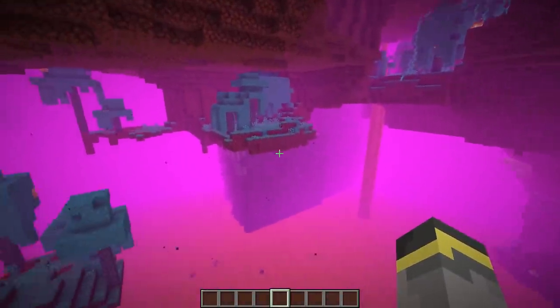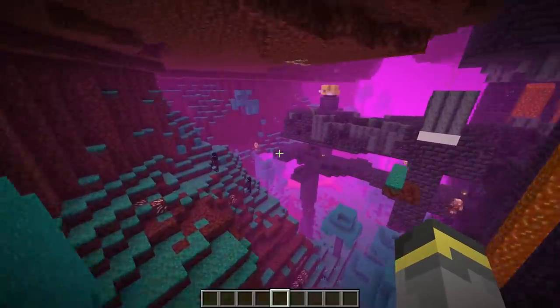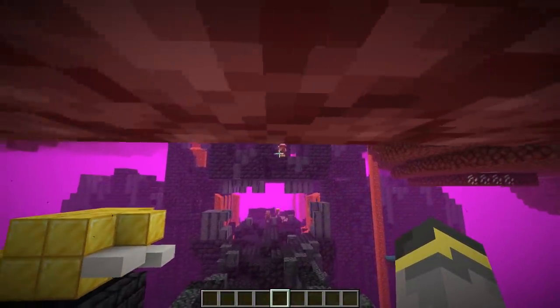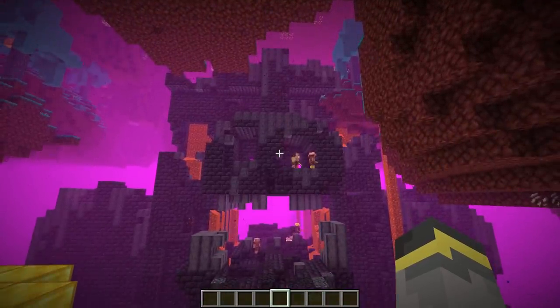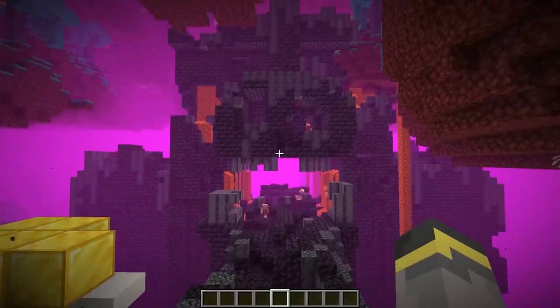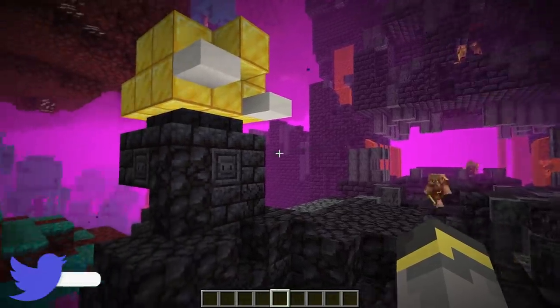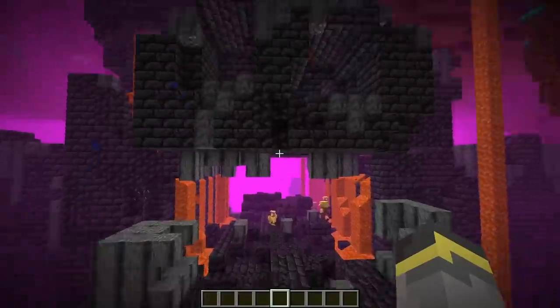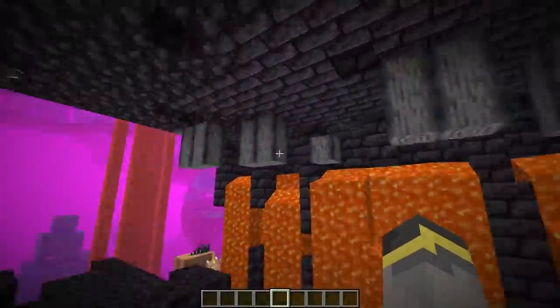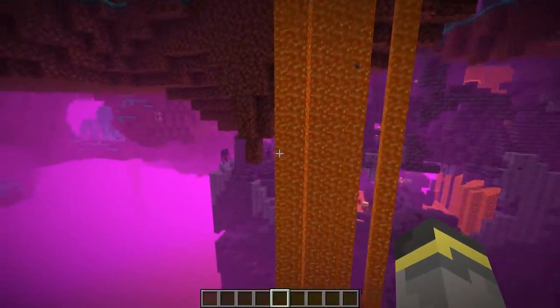These are both bastions we've sort of already seen in this video. The first one is one of the gigantic face-looking bastions, and this time you can actually see the face clearly — if you doubted me before, it is 100% a face. We'll move through them quicker since they're familiar. There's that weird structure thing at the bridge, and the bridge leads into the piglin's mouth area.